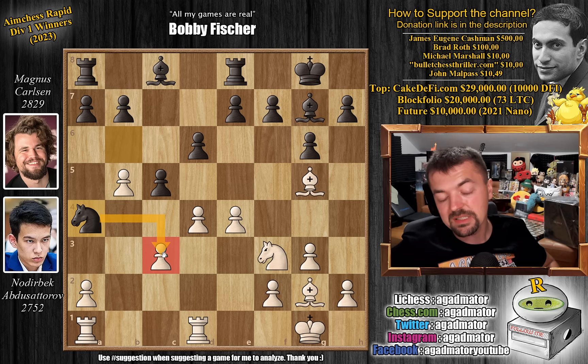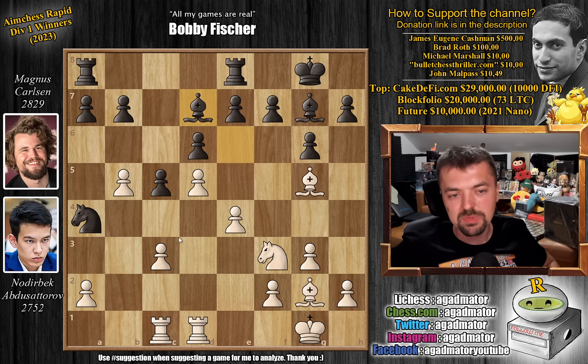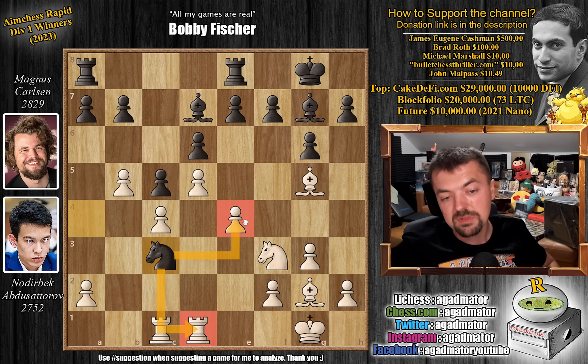And now knight to a4 — very nicely done, as it threatens the capture on c3 and also prevents pawn to a4. We have rook a to c1 and now bishop to e6. We have rook to c2. The problem is you could play d5 here, but then you really weaken this diagonal. While you can play bishop d7, then c4, then comes knight to c3 — the rook is hanging, the pawn here is hanging, the pawn here is hanging — and white starts losing material. So it's not the best.